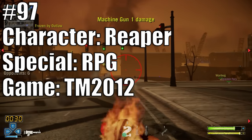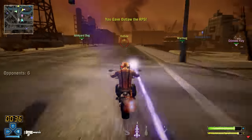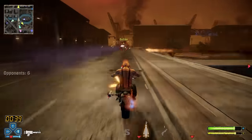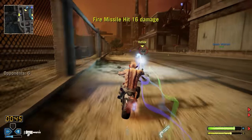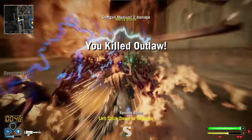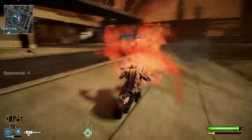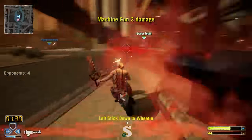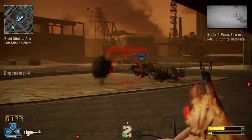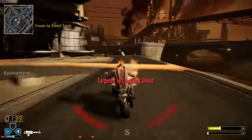Coming in at 97 is Reaper with their RPG in Twisted Metal 2012. The RPG is the second evolution of Reaper's special and it's incredibly useless. In a game as fast-paced as TM 2012, it makes no sense to have a character with the weakest armor in the game stop in place, slowly aim, and shoot an RPG that doesn't do much damage anyway. Nobody uses it because the other main special is so much better.